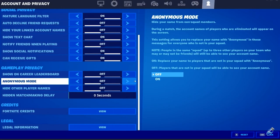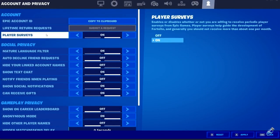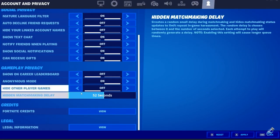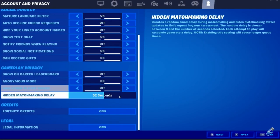Then go down and put Anonymous Mode on, and also Can Receive Gifts. So Can Receive Gifts, Anonymous Mode, and Player Surveys should all be on. The next thing you want to do is enable the hidden matchmaking delay — set it to 52 seconds. The matchmaking delay should be 52 seconds.